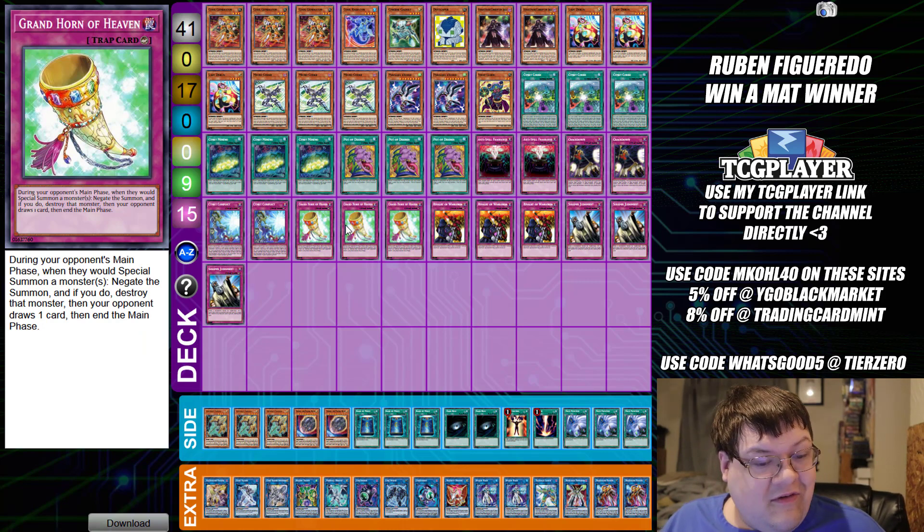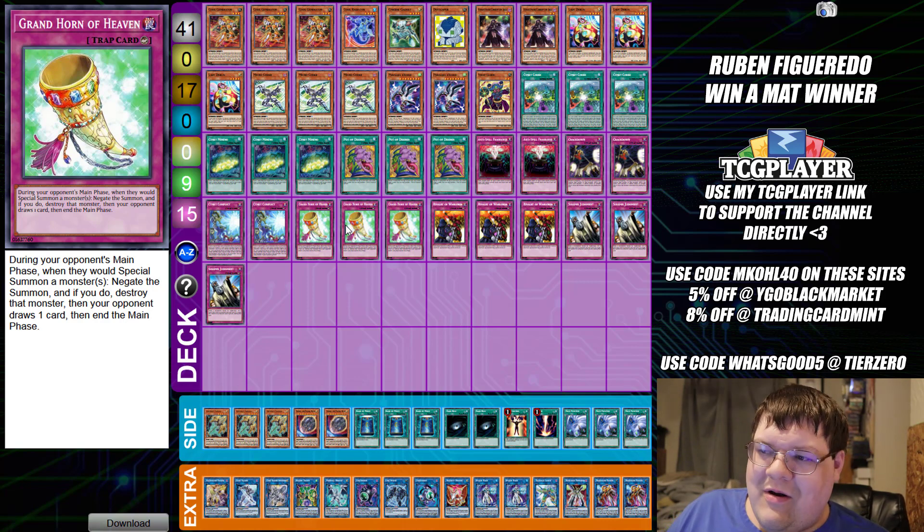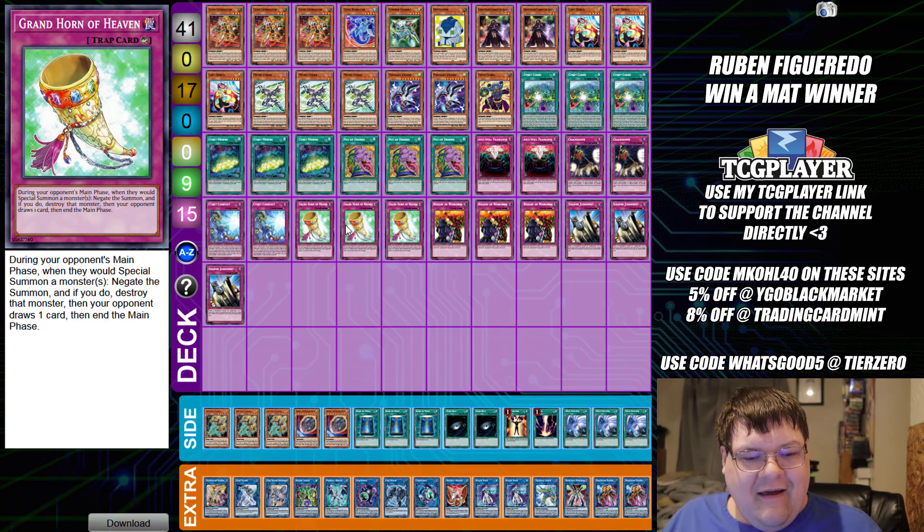During your opponent's main phase, when they would special summon a monster, and they activate that summon, you destroy that monster, your opponent draws a card, and then you end their main phase. Your opponent can't even get an attempt to break your board. Sure, they draw a card, but you just push them into battle phase and then back to main phase two. So you go first, build a board, and then you just laugh at your opponent because you Grand Horn of Heaven them. This is actually not a horrible idea.